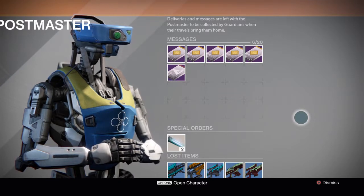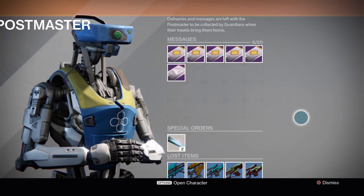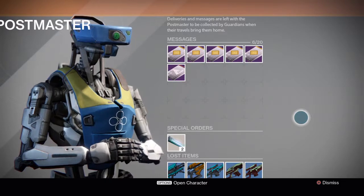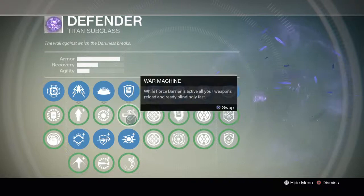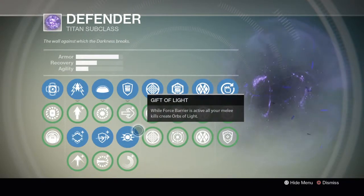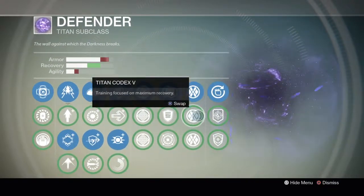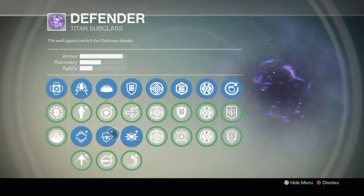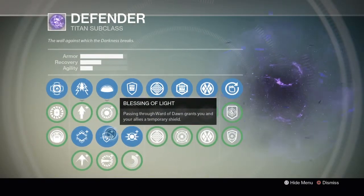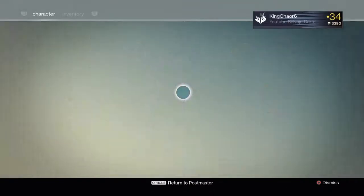On top of all that, if you guys have 10 bounties with 5,000 experience each, we're going to get a ton of experience and our subclass is probably going to be leveled up mostly all the way. My prediction is that when you use the focus light or the Red Bull code on your subclass, it's going to at least get you up to this tree right here. These bottom ones unlock last, so I think we'll get all the way up to here — but honestly I'm not really sure, we'll have to see.